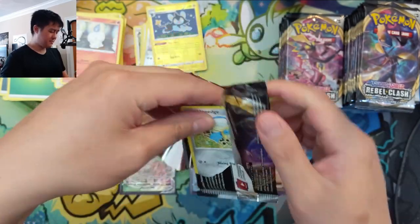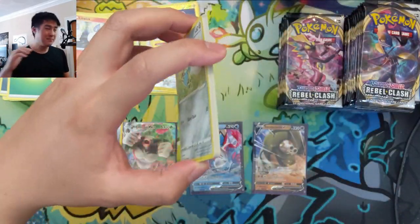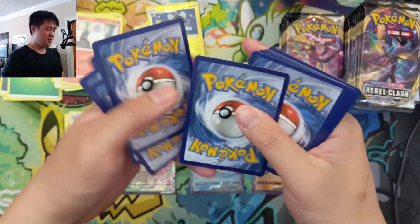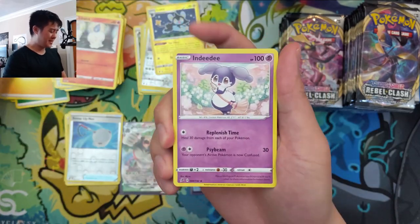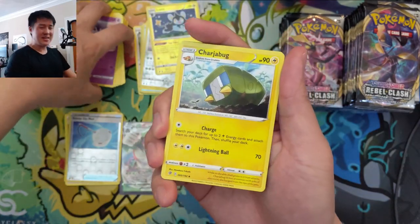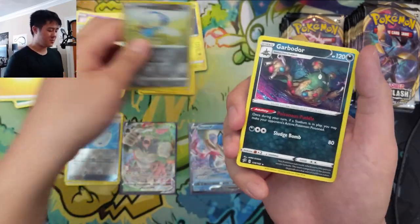Nothing too crazy yet. When we get foils, that's where we need to really capitalize. We need our Boss's Orders — we need our playset. I'm pretty sure you can get by with three most of the time, but I just want four so I don't have to worry about it in case we change our mind.